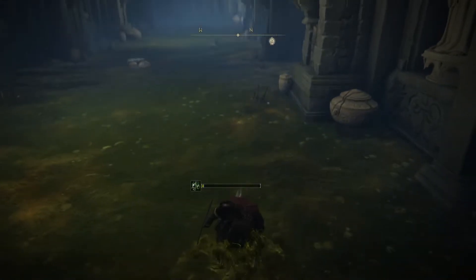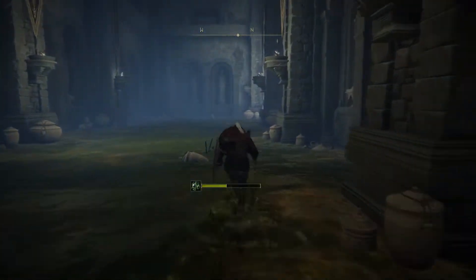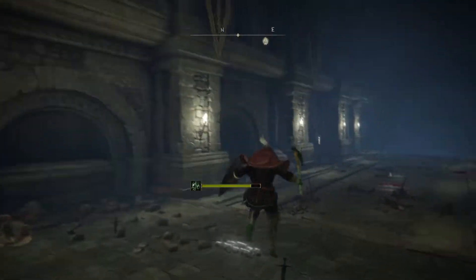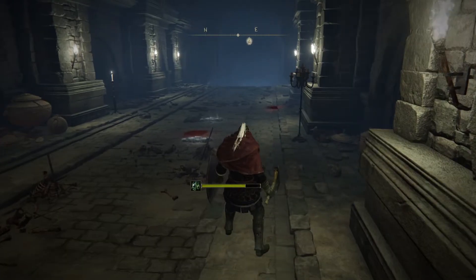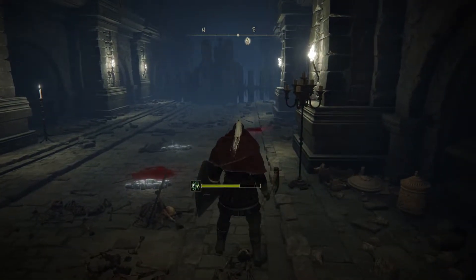Let's see if we can get the first one. You just have to run through the poison — make sure not to let it fill up to the maximum or it will affect you, but if you just manage to go past it, it won't affect your health. Then you have this giant thing coming up and you have to run after it.